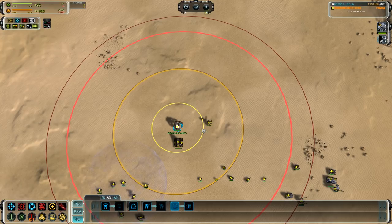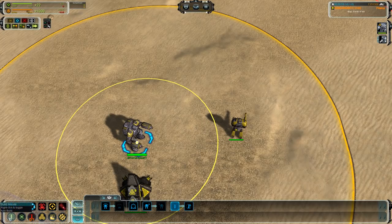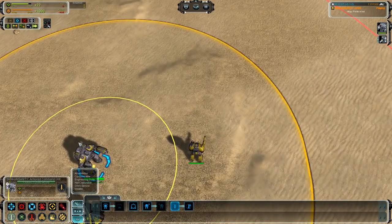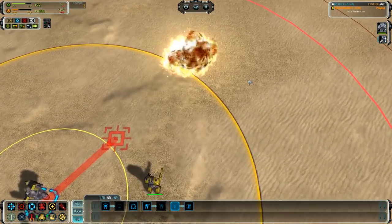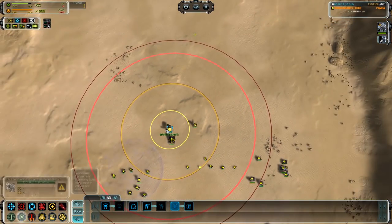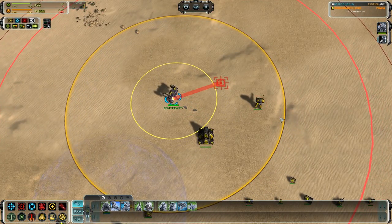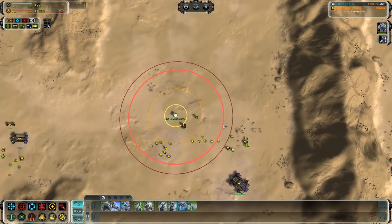One other thing to note is that the TAC missile's minimum range for UEF is bigger. If you try to fire right next to the ACU it is not going to work - the missile, because of its turning rate, hits way out there. Seraphim can basically fire point blank, making it a great melee weapon. That is something you have to keep in mind as UEF - you are not going to be able to use the TAC launcher quite as effectively as a direct combat tool.